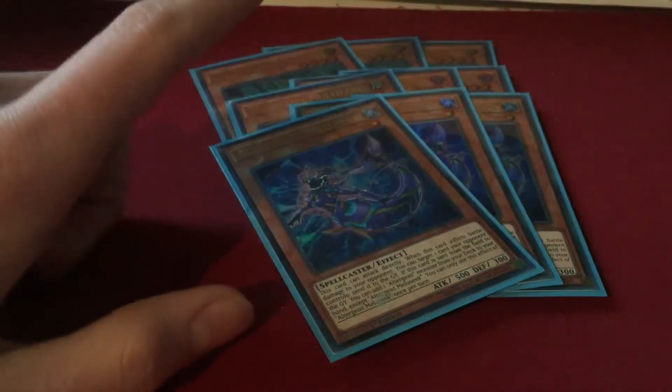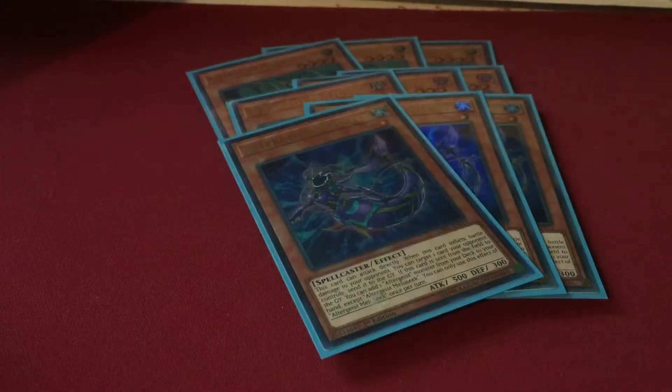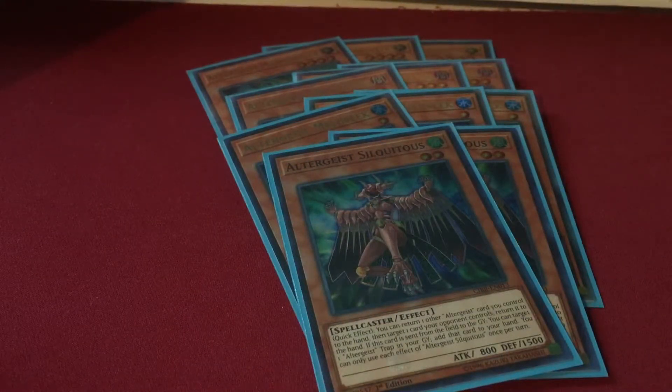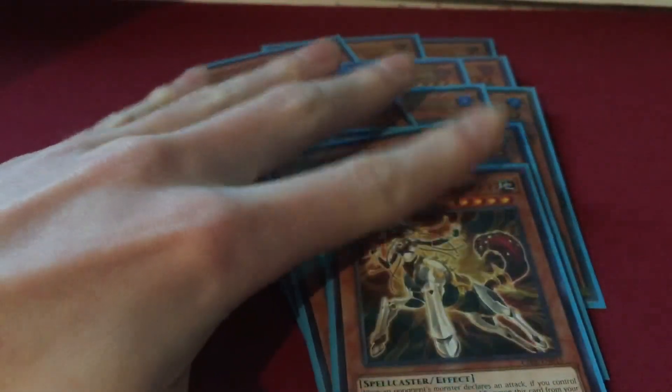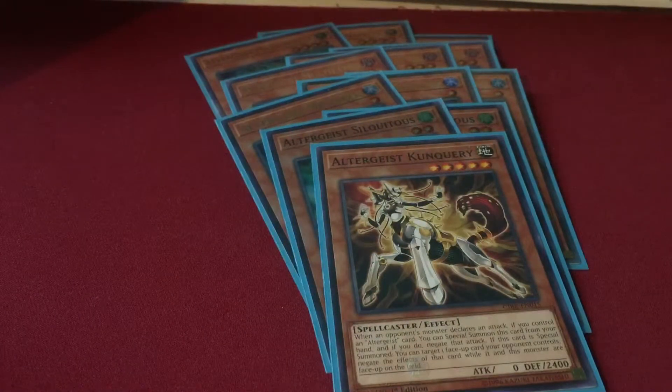Next we have three copies of Meliseek — this is basically here to search out Multifaker, sometimes Marionetter, but it's just your searcher of the deck and can attack directly. Next, two copies of Silquitous — the best monster in the deck. However, you don't want to see it in your opening hand; it is a massive brick especially turn one because the only float effect it has is returning an Altergeist trap from grave to hand. You want to search it off Multifaker. Same with Kinkiri — it's a good card, archetype-specific battle fader, only as a one-of though.